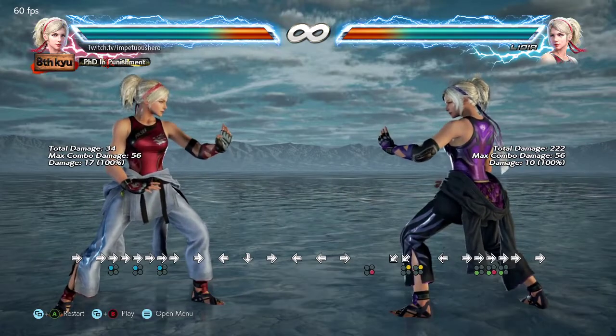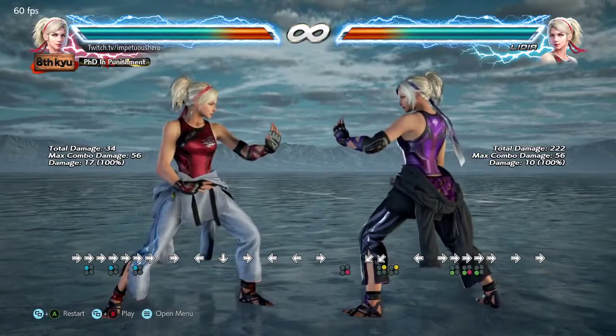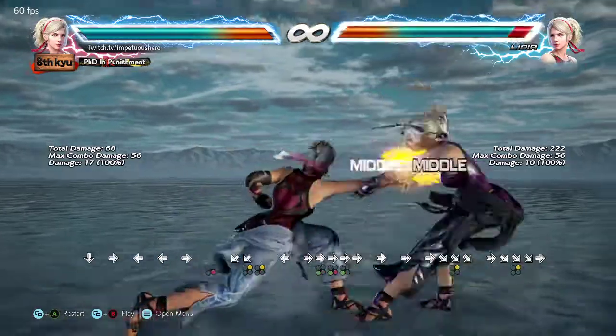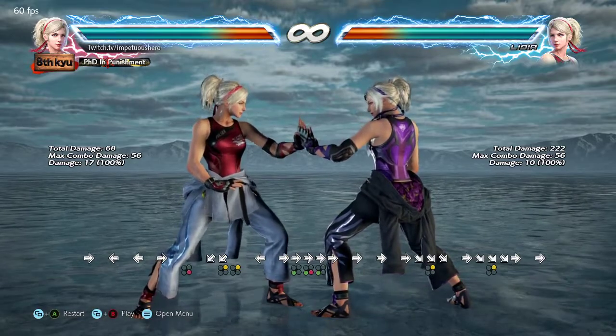Hey guys, ImpetuousHero here. I just wanted to explain that clip you just saw. Basically, the theory or idea is that you can end your combos with d4 or 2 and go directly into your crouching tiger, crouching wolf stance for mixups while your opponent is on the floor.